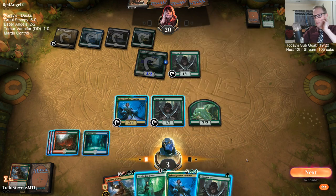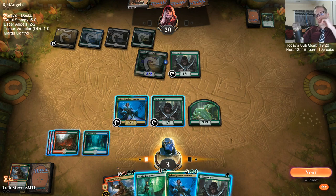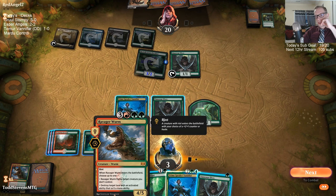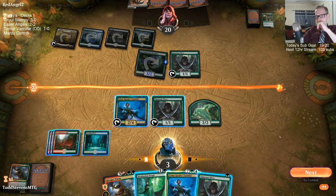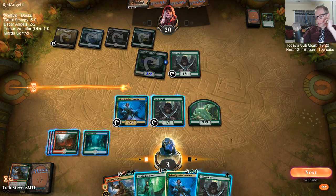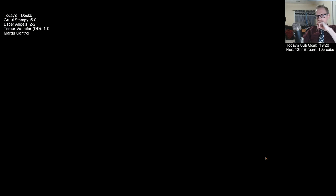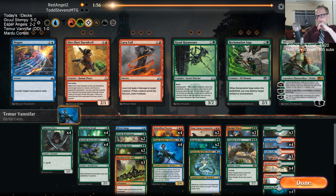We didn't draw a land anyway — I need to draw a land and Ravager Worm this thing. Winged Temple is just going to destroy us. Oh wait, I could have just destroyed the Winged Temple! I forgot — I could have just put a counter on it and destroyed Winged Temple and we would have been just fine. Man, I messed this whole game up. I just forgot about that part of Ravager Worm.